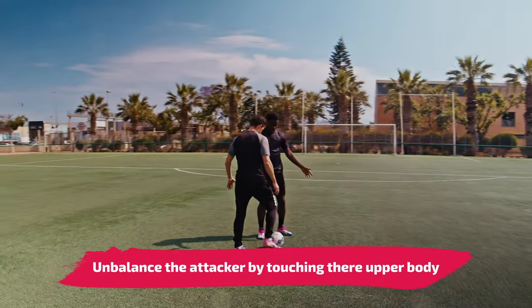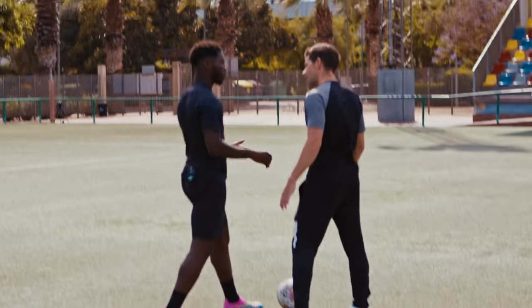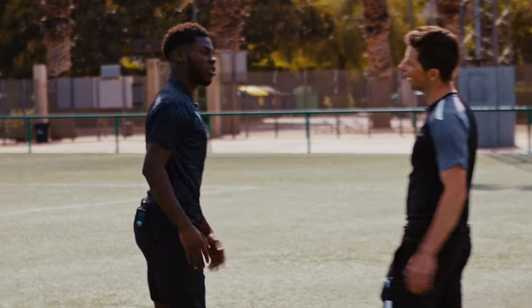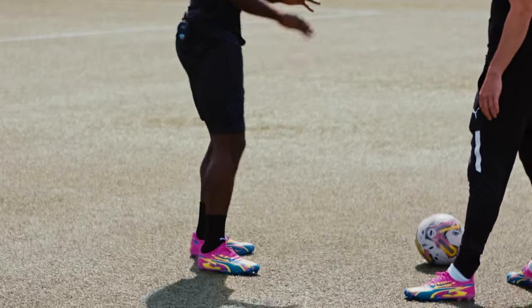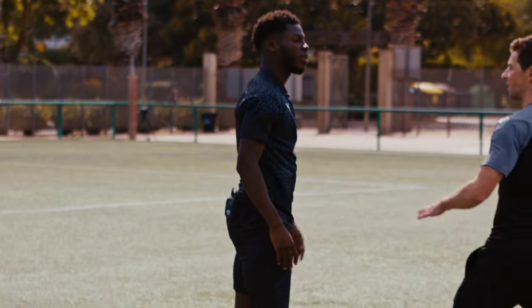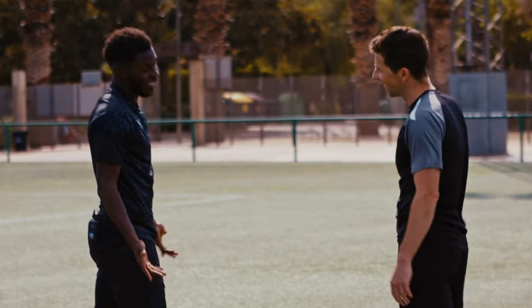So try and go that way — touch them and not just go for the ball, because that's easy for the attacker. Touch them and go for the ball, so it makes them go off balance. It's going to be hard for them to control the ball like that. So make sure you're hard to beat, touching them and making them uncomfortable. Do you think that maybe panics the player a little bit? For sure — they don't like it, it's uncomfortable.